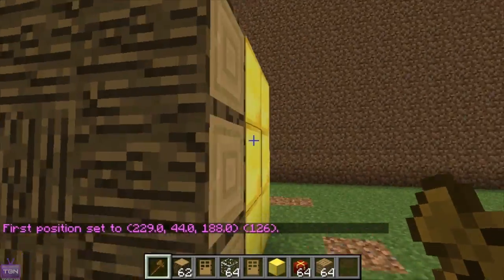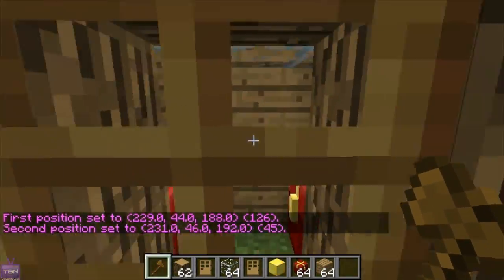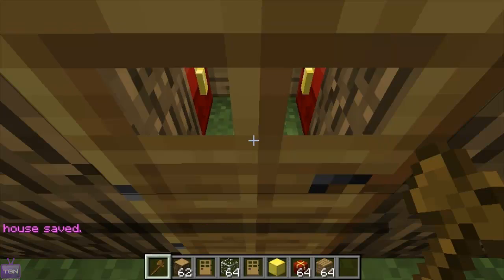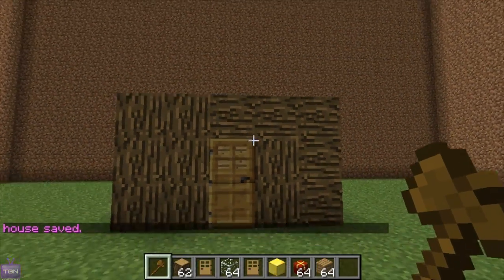Then you select a cuboid, walk up to it, and do slash slash copy — then it's on the clipboard. Then you do slash slash schematic, save, .mce which is the file type, and then the file name. I've named it 'house', but you can name it whatever you like.